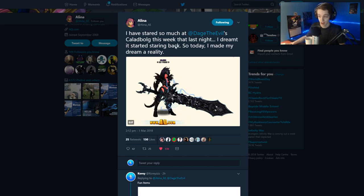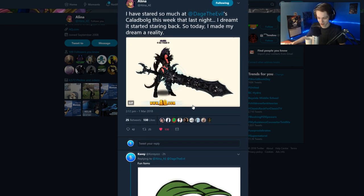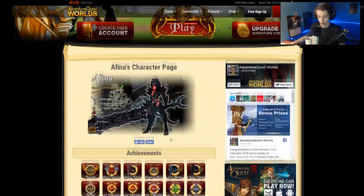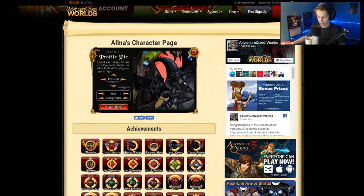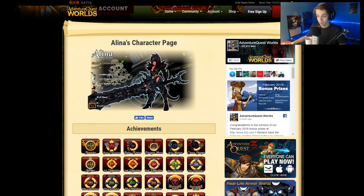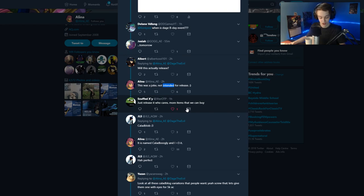I have stared so much at Days of Illusion's collab bug this week, and last night I dreamt I started staring back. So today I made my dream a reality — Elena put googly eyes on the collab bug. It says this was a joke not intended for release. Keyword is 'intended.' Could it be released? There is a good chance it will. You can see the collab bug with the googly eyes on her character page, animated and everything. We could see this either for Days of Birthday or April Fool's — we might see this item in the future for Adventure Quest.